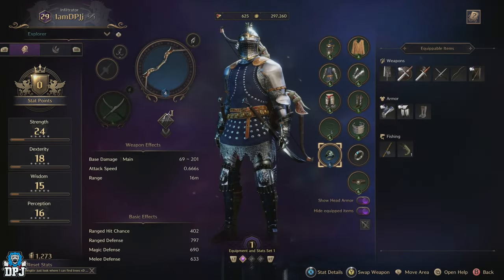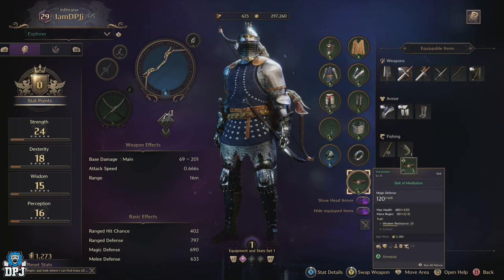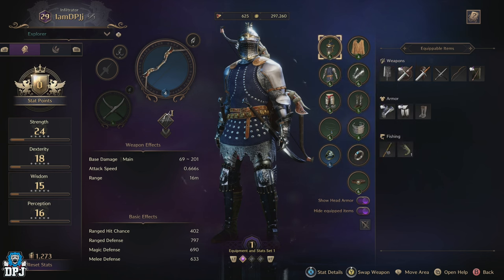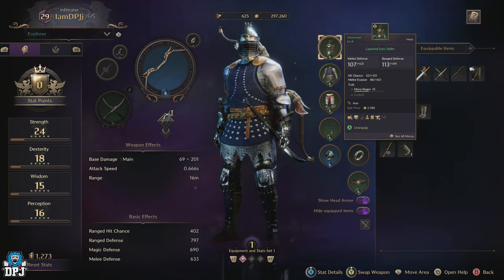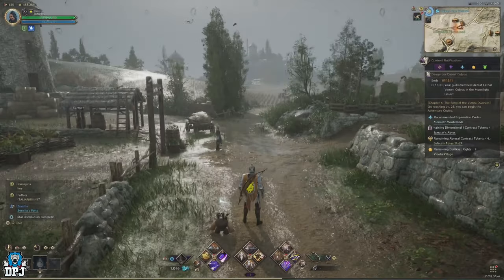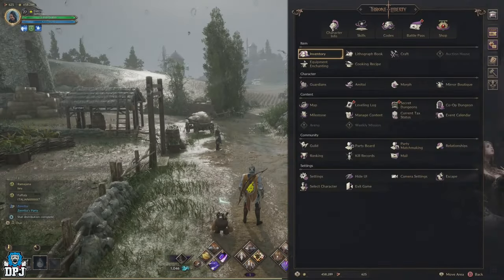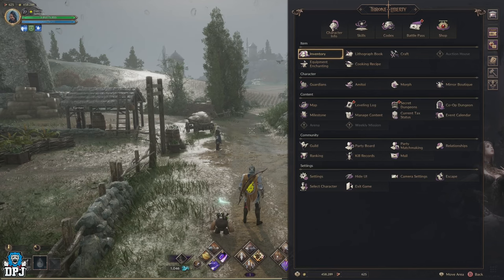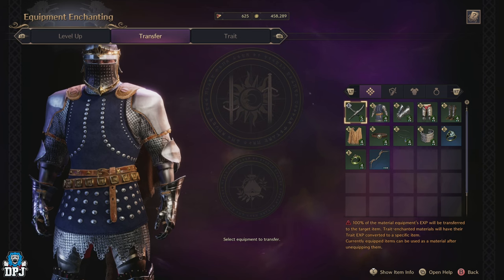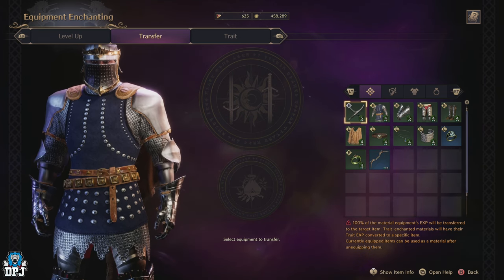As you play and progress further you'll start unlocking blue rarity armour and weapons. This is where the system I'm explaining today becomes very very important, because as you start getting that blue armour you'll also start seeing those blue rarity growth stones drop too. Here guys, do not use those blue quality growth stones on those blue armour and weapons until you have done this. This is where we take advantage of the transfer feature in this game.